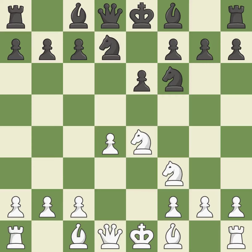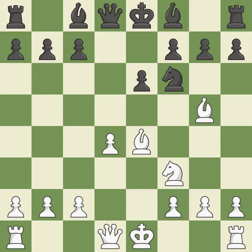Ngf6 develops the knight toward the center and attacks the knight on e4 — it is best. Bd3 develops the bishop toward the center and protects the e4 knight; it is best. This is an equal trade. The opponent backs off. This wins time by threatening the bishop and forcing it to move away. This defends a vulnerable bishop by pinning one of its attackers. This develops a bishop off its starting square, getting it into the action — it is the last book move.